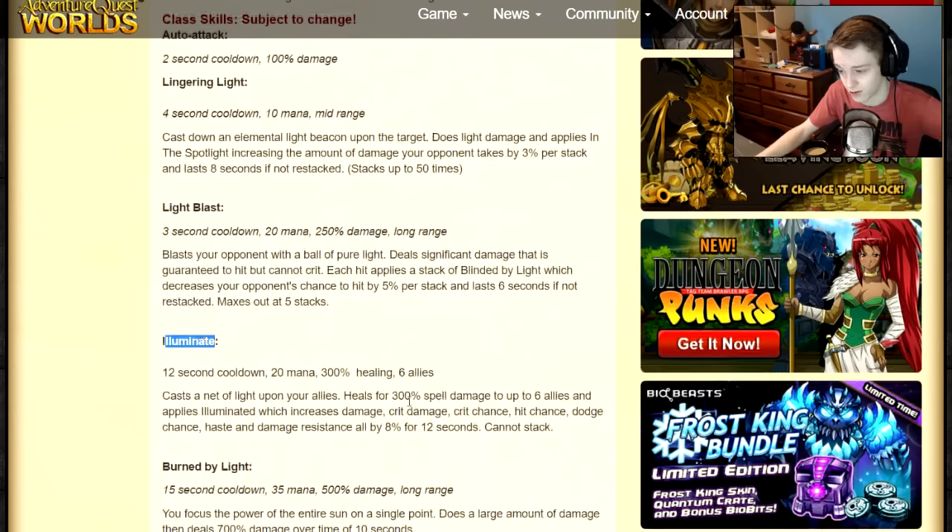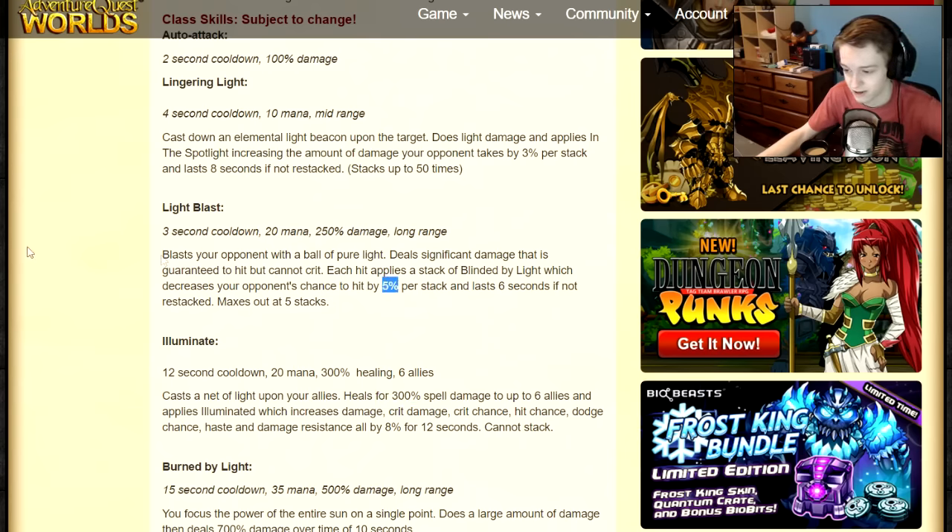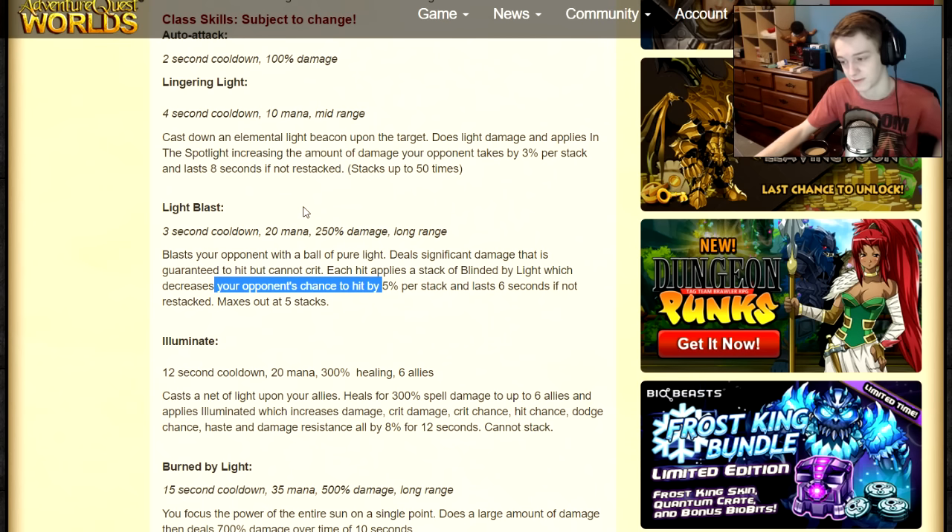Light Blast blasts your opponent with a ball of pure energy dealing significant damage — it's granted to hit but cannot crit. Each hit applies a stack of Binded by Light, which decreases your opponent's chance to hit by 5% per stack and lasts 6 seconds if not restacked, maxing out at 5 stacks. So at max stacks you decrease your opponent's hit chance by 25%.